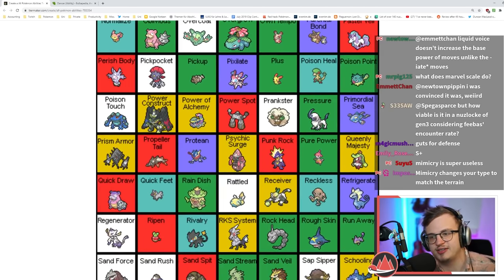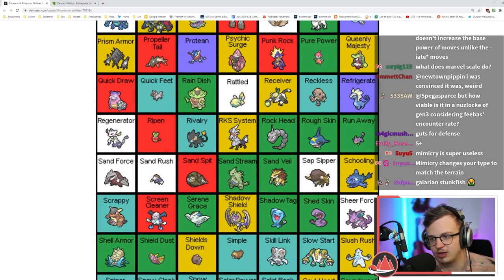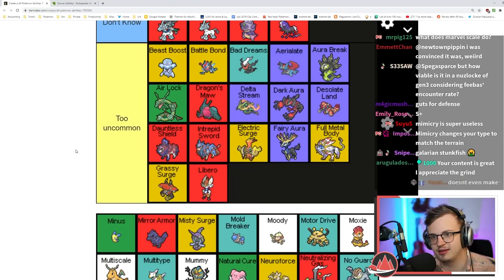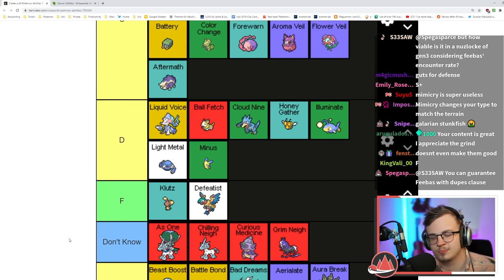Mimicry changes your type depending on the terrain — way too niche. Minus and Plus: you're almost never having a Minun and Plusle on the same team because they're usually encounters on the same route. In 99.99% of cases they do nothing, and even if you do have both, are you really using both in a double battle?